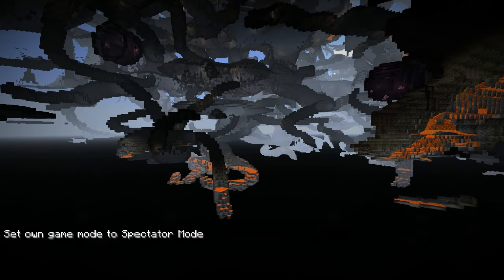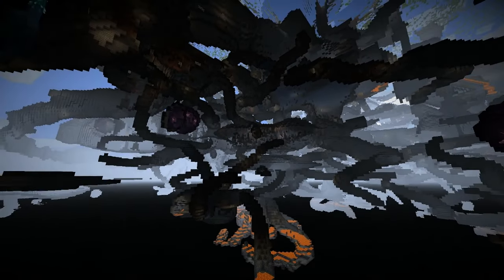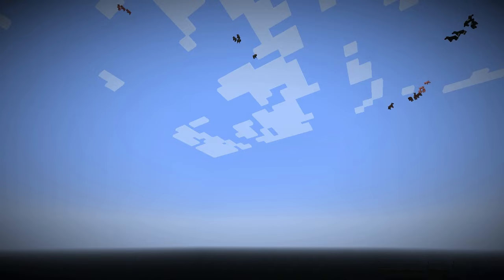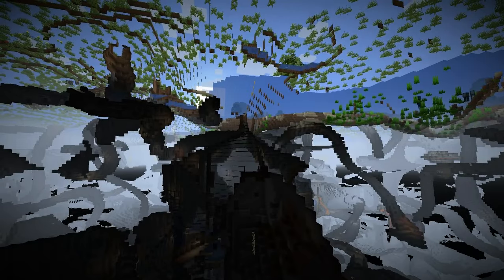There's an amethyst geode. If you have cheats on and you switch to spectator mode, you'll find it really fast. Oh, see, there's a dripstone cave over there — right there. That's pretty cool. Usually there's an entryway from the surface. Look at that — the geode is exposed in here. This would be a great place to build a base. There's almost always a way to get down there. There's another dripstone cave, and see, that one goes up over there to the surface.